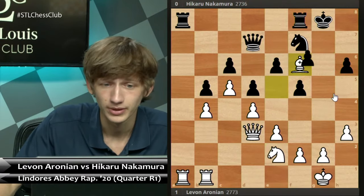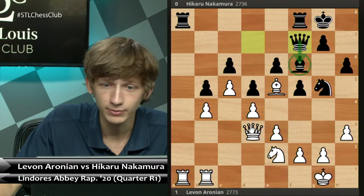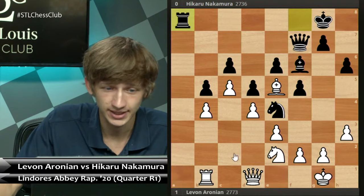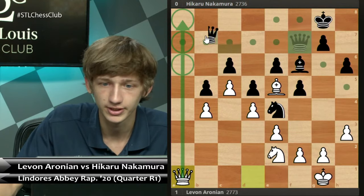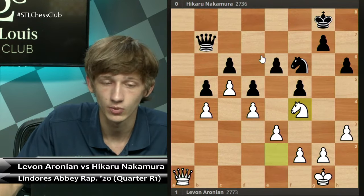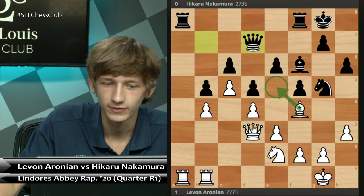Instead of Be5, Levon played Nc1, now Nf7. Qc3 is guarding the a1 square, preparing to try and capture the a-file. Rfe8 was played in the game. Simply Nd3, going for e5 as previously stated. Once again, this is the problem with playing f5 — Hikaru is still trying to get e5 in, but he just never has enough without this pawn sometimes able to step to f6 if needed, and it's going to be white taking control of this square.